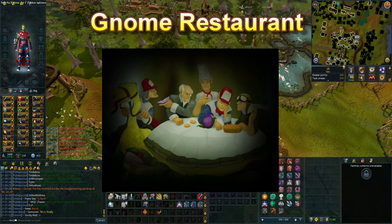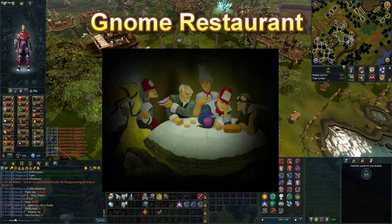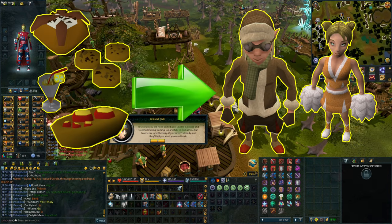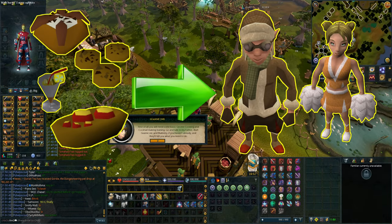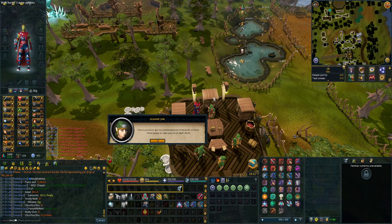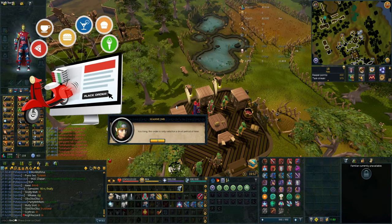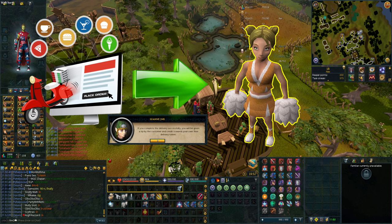Gnome Restaurant is a minigame type of cooking method, where you need to deliver food to various gnomes all over the Gnome Stronghold. It's like working DoorDash or UberEats in Runescape. The point of this minigame is to take an order and then prepare whatever the gnome wants.